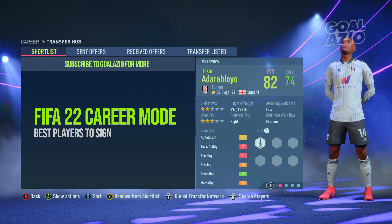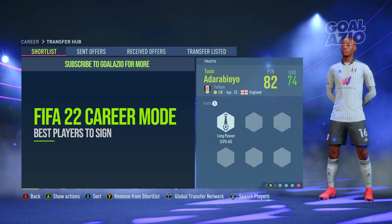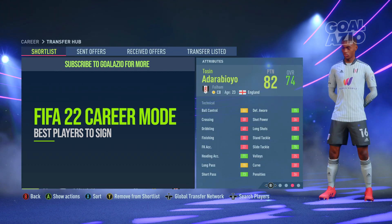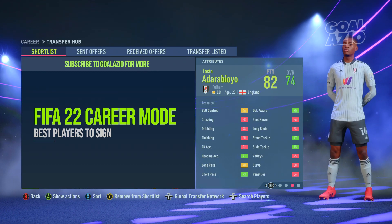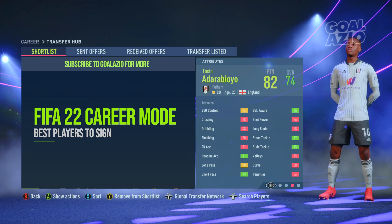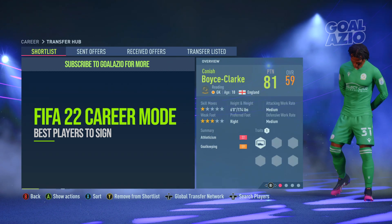Coming next, we have Tosin — a centre back who was at Manchester City, then Blackburn, and now on a permanent deal with Fulham. He comes in at six foot five, which is absolutely insane. Great all-around statistics for a 74-rated player. Sprint speed and acceleration are on the lower end, but his short passing, defensive awareness, and interceptions are brilliant. It's okay to sacrifice that sprint speed — he's a really good all-around defender.